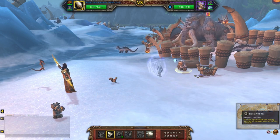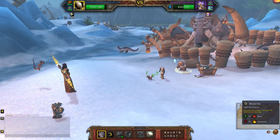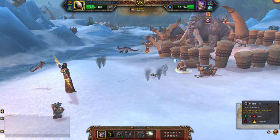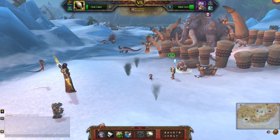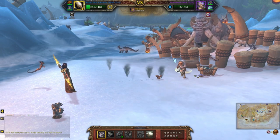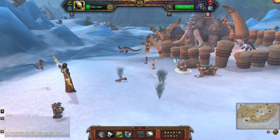First off I'm just going to apply some Extra Plating, then hit Rabid Strike, and Metal Fist. Metal Fist again, one more, Rapid Strike, Metal Fist, Metal Fist. Rapid Strike and Metal Fist — I'm just going to hit him twice more.